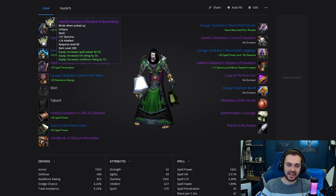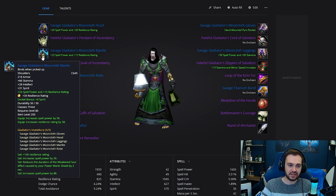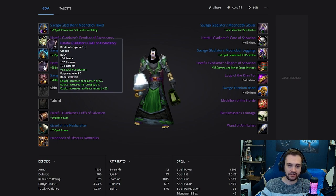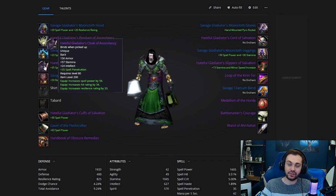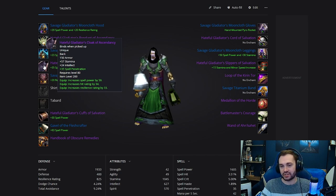Next we've got the Hateful Gladiator's Pendant of Ascendancy. I've picked the hit neck and hit cloak here, as it's very difficult to get hit in pre-bis due to the limited item combinations available. Shoulders are going to be the Savage Gladiator's Mooncloth Mantle with the JC resilience gem. The cloak is again the hit version of the Hateful cloak.